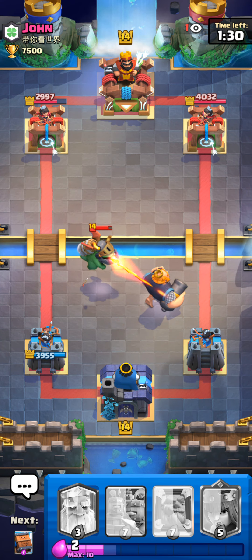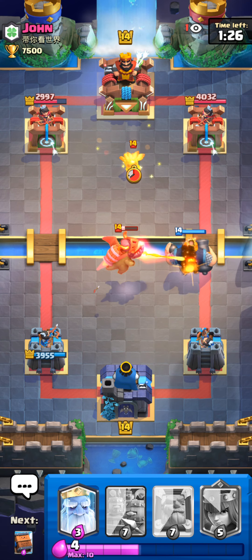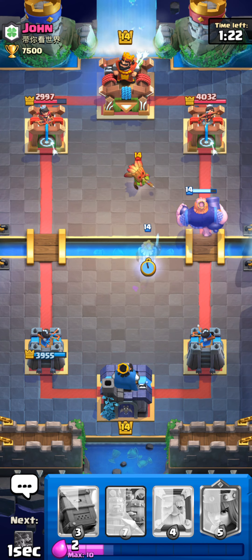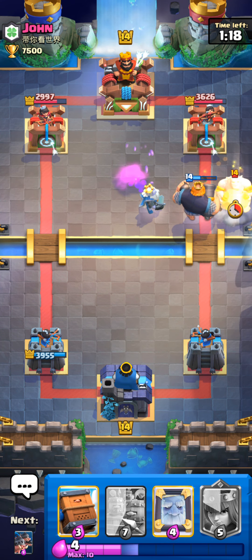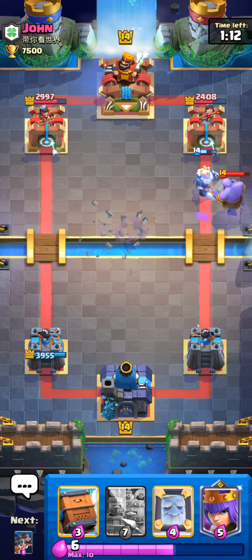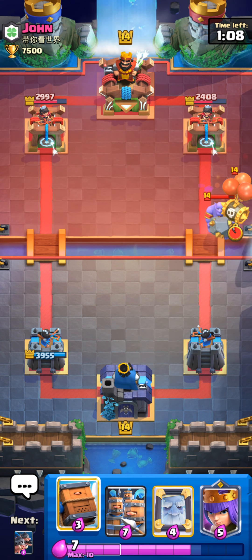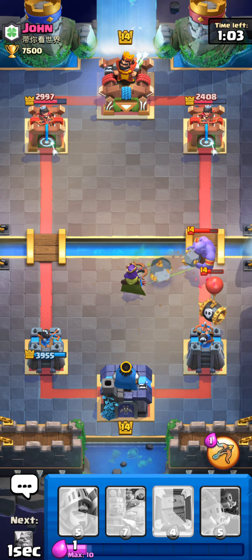Let's go for a Queen in the back behind the Royal Recruits, have the Recruits tank for the Queen — obviously gotta protect the Queen, she is the ruler, the heir of the throne. Pop the Queen ability, kill this mortar. He goes for Skeleton Army but she's gonna lock onto the Dark Goblin from Clash Royale. Go for a Delivery — still everything gone, dead. He goes for a Log, so we go Pigs.